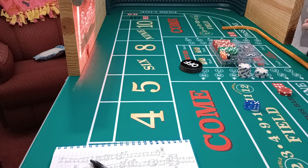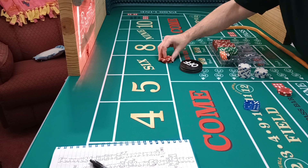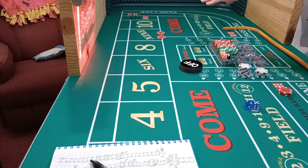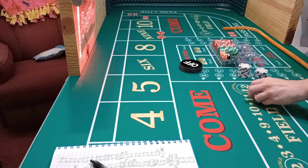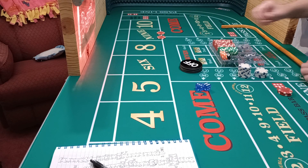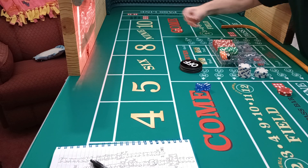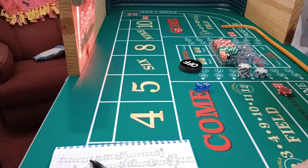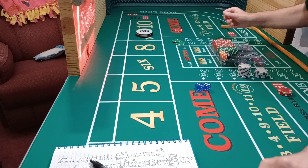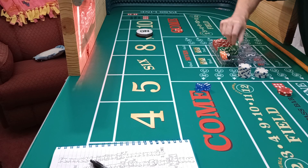I'm going to go ahead and hop one. We haven't thrown the six, we haven't thrown the nine. I'm going to start off with the nine — hop bets, always working, no matter if the puck's on or off. Here we go, coming out. And there's a nine! I made a good decision. I lose that, I get to keep this, and I get $75. Point's going to be nine. There's the $75, we'll put that in the rack.